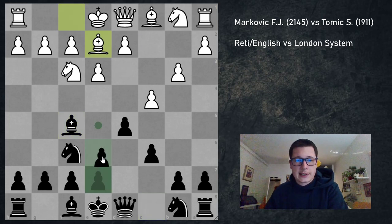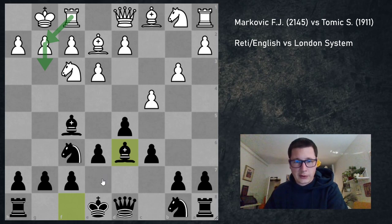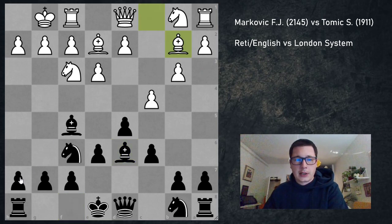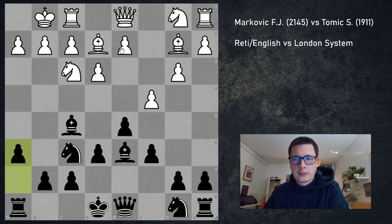We have Be2, pawn to e6, castles, and Bd6. If my opponent had fianchettoed his light-squared bishop there'd be no point putting the bishop on d6 — you'd put it on e7. Also in the last game my opponent was playing a King's Indian attack with d3 where e4 is reinforced, and then if my bishop is on d6, e5 loses a piece. But Bd6 here has to be good. Bishop to b2, I played h6 to preserve my light-squared bishop, and he played d3.